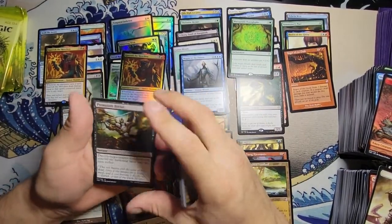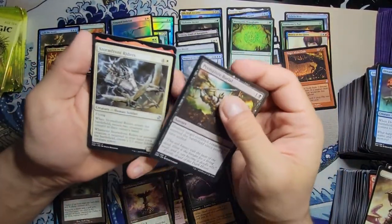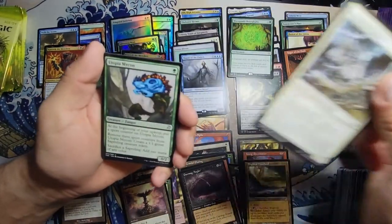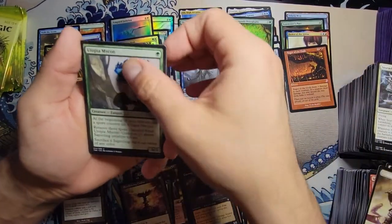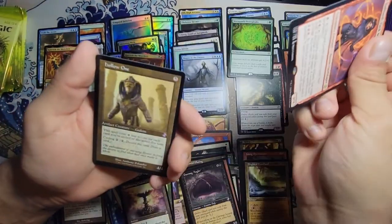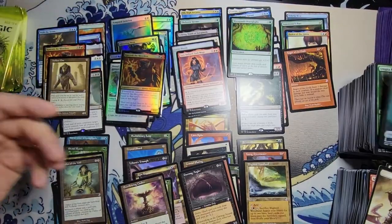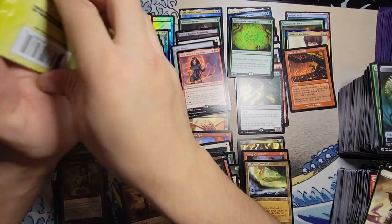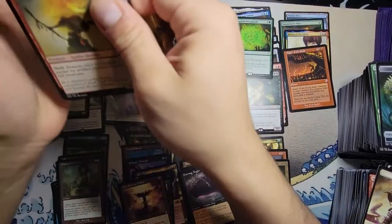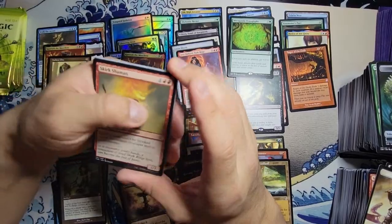We got Premature Burial as our first uncommon, Stormfront Rider, Utopia Mycon, Jaya Ballard, and a Hollow One. Just like me — hollow, dead inside. First video, sorry if it's taking this long guys, I'm very new to this as you could probably tell. Camera shy — give me a break.